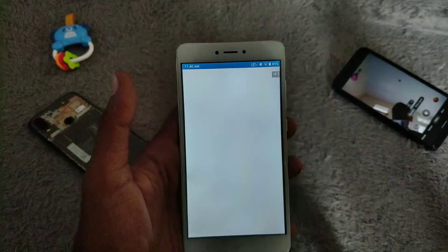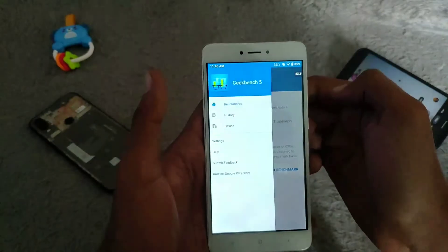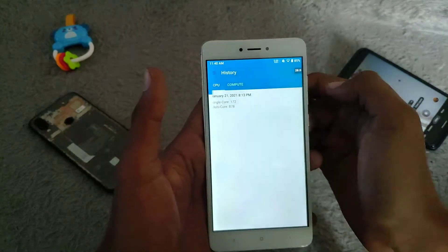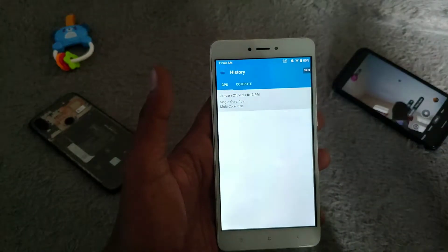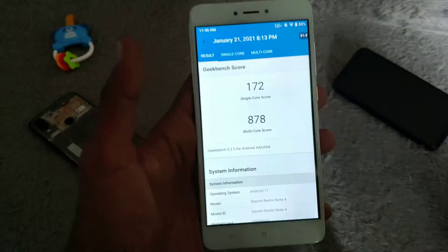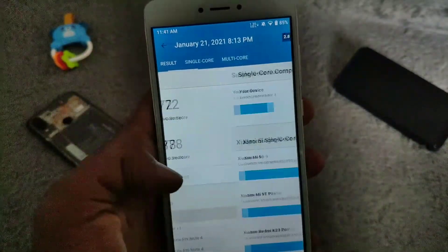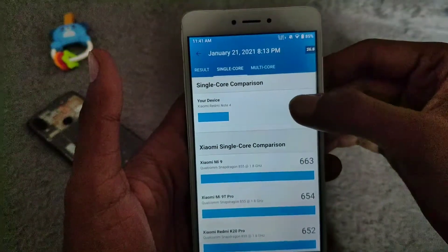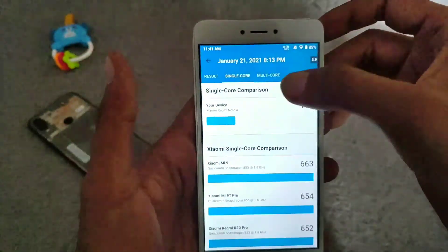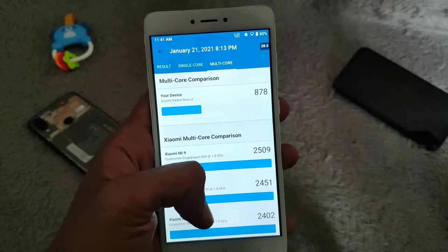I have done a benchmark test with Geekbench 5 and this is the score. You can see there's not too much difference with stock ROM: 172 for single core and 878 for multi-core.